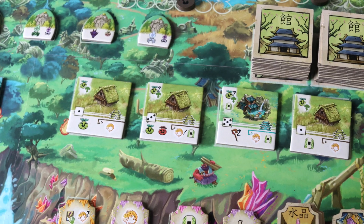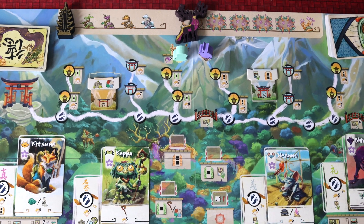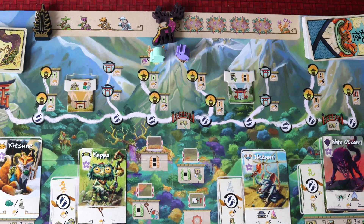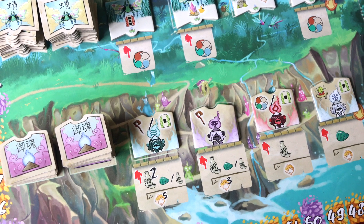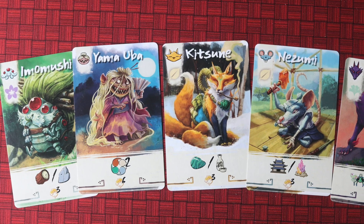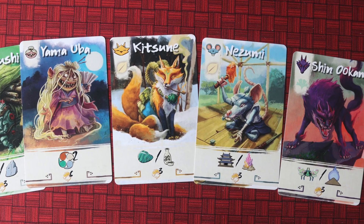You want to build buildings. You want to get your pilgrim to move across the board and gain enlightenment to get bonuses. You want to collect lost souls and fireflies and connect those two things together — because when you finish them and your lost soul goes off to a happy place, it gives you loads of points. You're deck building with your yokai cards to get the really good cards and the best actions. But you also want to retire a card so you can score points at the end of the game.